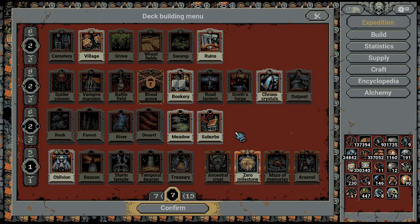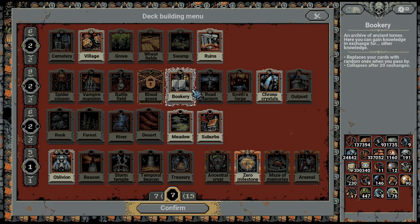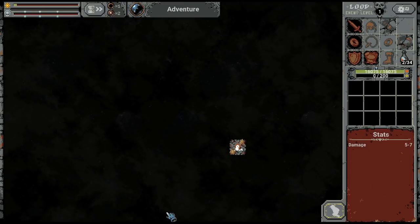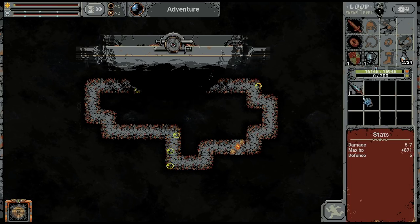I'm definitely not going to use maze of memories or arsenal either — I don't want retaliation damage, I don't care about it. Ancestral crypt is definitely not a good choice. Maybe I will play some villages, but I got a plan about the bookeries anyway. My plan is to play the bookery in the starting zone surrounded with villages. The whole idea is that I should have almost infinite HP to be able to tank the bosses.